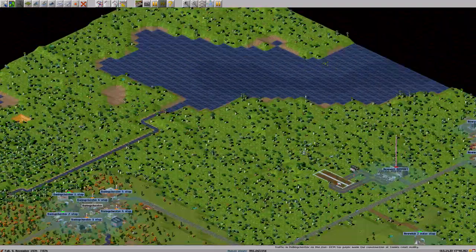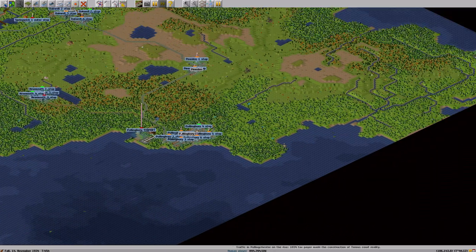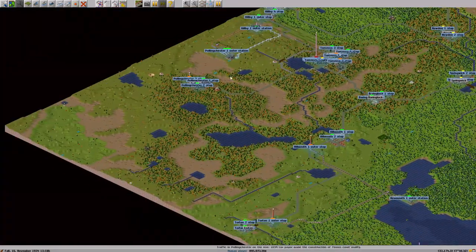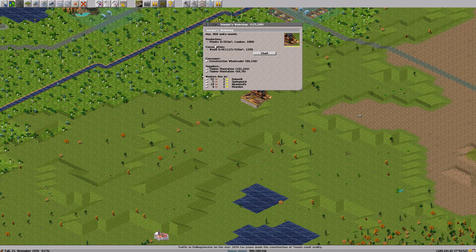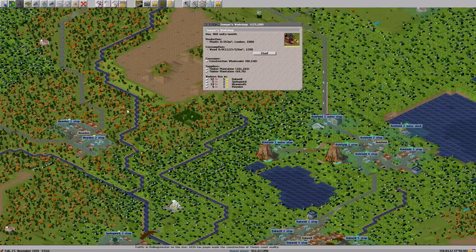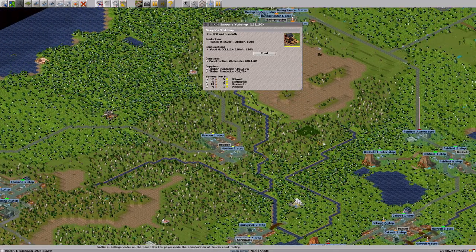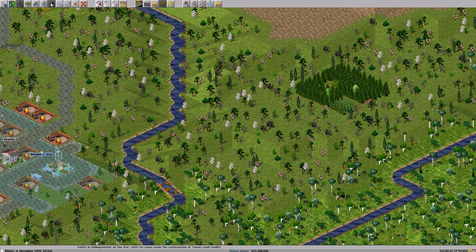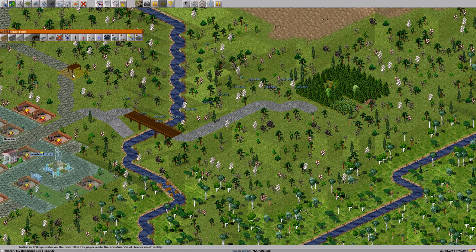Now let's see what we can do for basic industry. I see a lumber sawmill workshop here and it needs wood from a timber plantation. Which one is closest? I think this one looks fun because we're going to build a road for that — let's build here and bring that here and build a road. We'll put the private sign — private road.